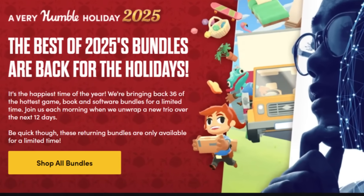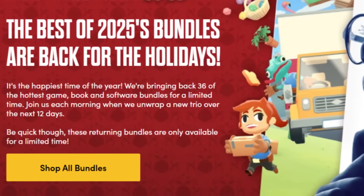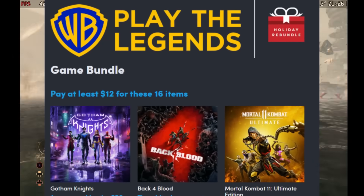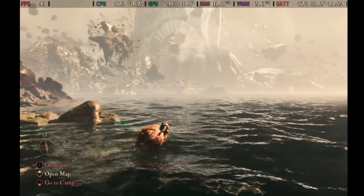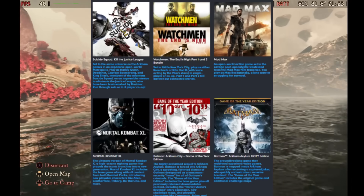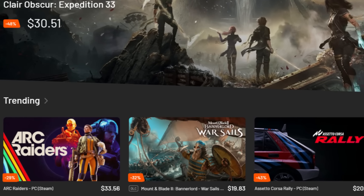If you missed some bundles from Humble Bundle, they're bringing them back — the Best of 2025 bundles are back for the holidays. A standout right now is the WB bundle: for $12 you can get a lot of awesome games like Gotham Knights, Mortal Kombat 11, Mad Max, and more. The link will be posted in the description if you're interested.